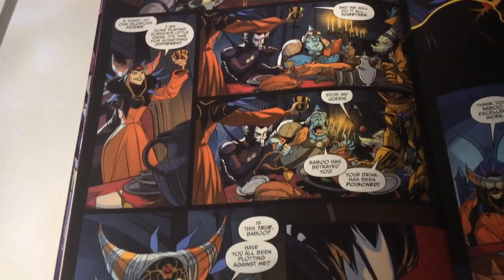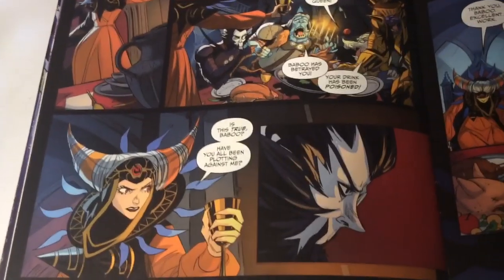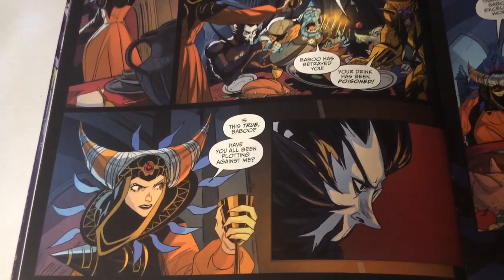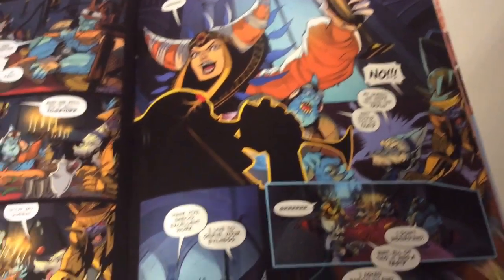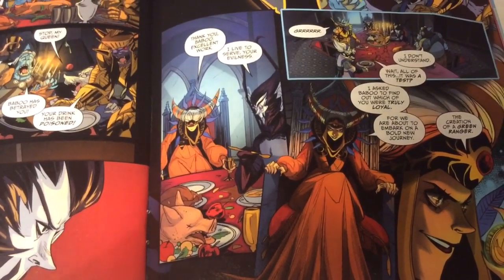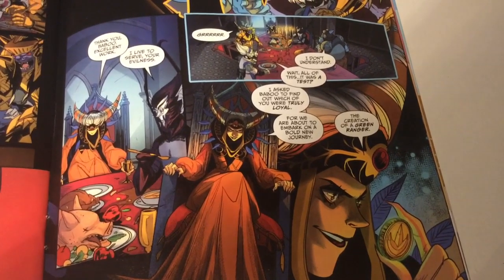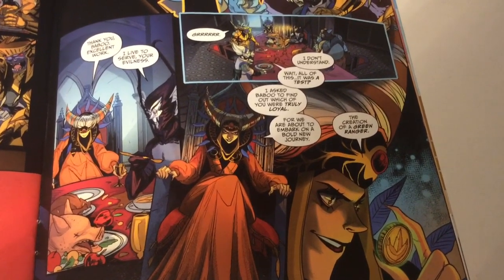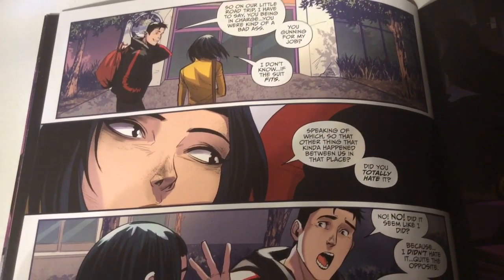The feast is happening, but before Rita can have some of her wine, Baboo comes in and says Squatt poisoned it. She asks if it's true — and it's actually a test by Rita Repulsa, which was a nice little twist I didn't expect. It was to see if her minions were ready for what they were going to do next.